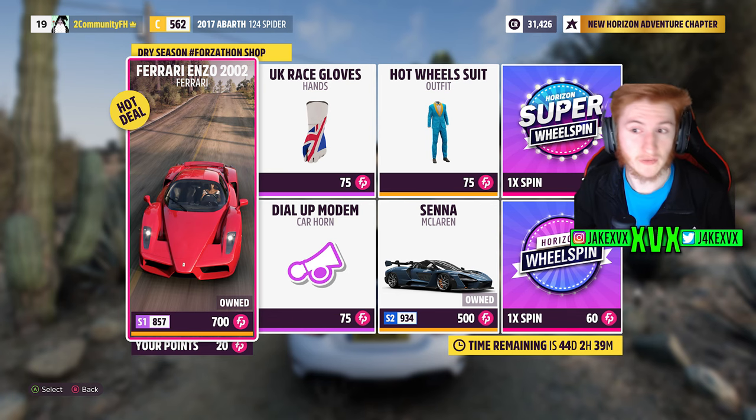The Forza shop for the third week has a Ferrari Enzo, the McLaren Senna, the dial-up modem horn, a Hot Wheels suit and a UK race glove. Here are the rest of the challenges available on that third week.